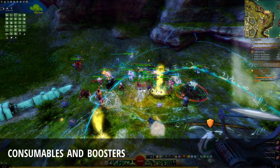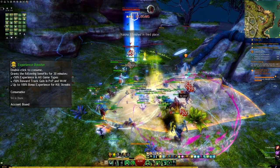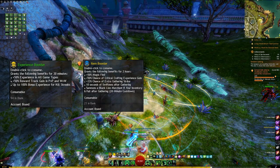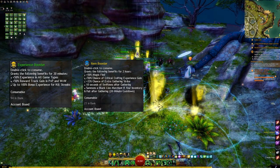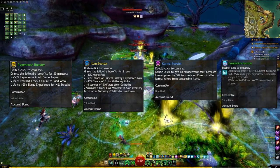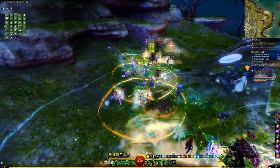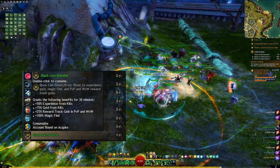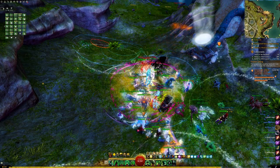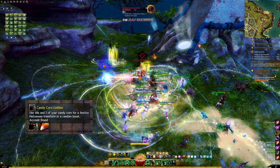No matter which class you're playing, you want to make sure that you have on boosters. Boosters that I run include the experience booster which increases total experience gain and access to bonus experience from killstreaks, the item booster which increases magic find and chance of gathering extra materials, the karma booster which increases karma gain from events and enemy kills, and the celebration booster which increases experience, magic find, and gold generation from kills. Optionally, you can use a black lion booster purchasable with black lion statuettes, but I like to save my statuettes for pretty skins so I personally don't. If you have it, you can also use the candy corn gobbler to trade candy corn for all of the boosters except for the black lion one.